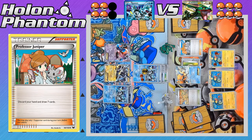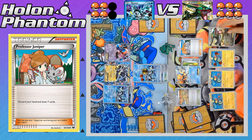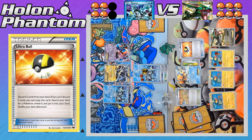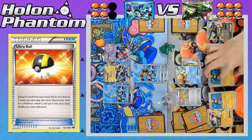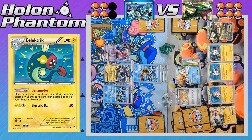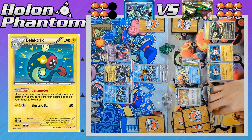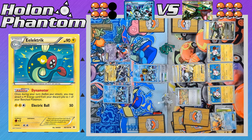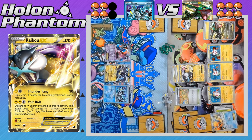Back over to the Rayquaza side — Keldeo comes into the active spot, and the player activates Professor Juniper to discard their hand and draw seven cards. They do need a new attacker. There we see another Rayquaza coming down, followed by Ultra Ball. The player discards two cards from their hand for any Pokemon from the deck, and they choose Raikou EX, a second attacker. They just need to deal 10 damage to this Kyurem to knock it out, so Raikou should be enough with its Thunder Fang attack. All three Dynamotors activate, getting three Lightning Energy out of the discard pile — one Lightning Energy onto Rayquaza, and two onto Raikou to power up its Thunder Fang. Keldeo retreats to promote Raikou, and Thunder Fang knocks out the Kyurem. That is one prize taken by Rayquaza — they're in the game, but still one prize behind.